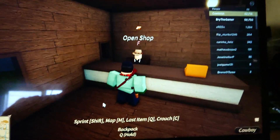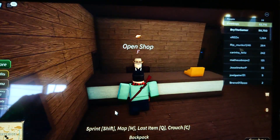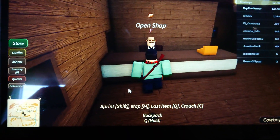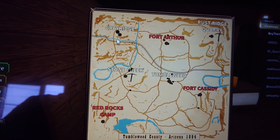Hey guys, playing Westbound right here and we're gonna be buying the most expensive gun in Westbound. You can see over there I got 50k. We're gonna go open the shop at Grayridge, which is the place over the top left of the map.